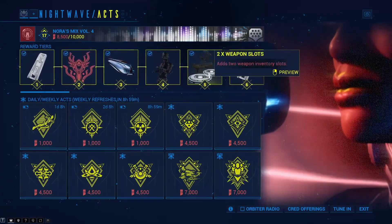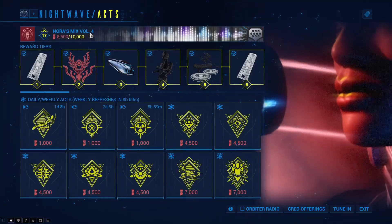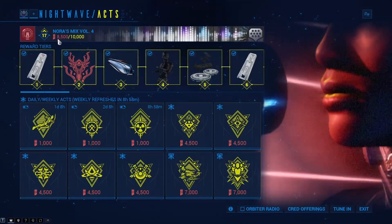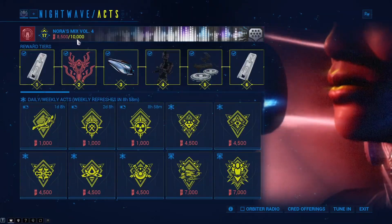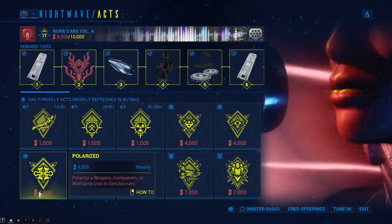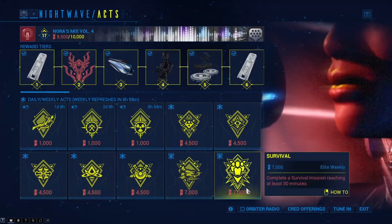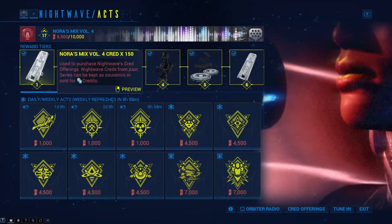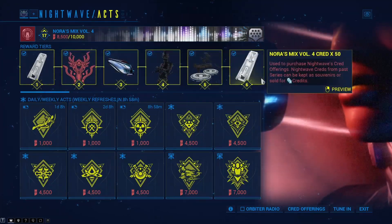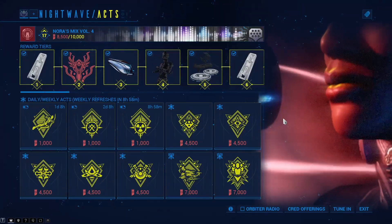Let's start at the reward track over here. You see up at the top here — this tells you what Nightwave version you're in, but the important numbers are these. This is how many points you have currently. This is how many points you have to get to the next level. Each of these tasks has a certain value associated with them. Every time you pass 10,000 points, you will move up the track until you get to technically rank 30, and then beyond that is an endless track of credits.